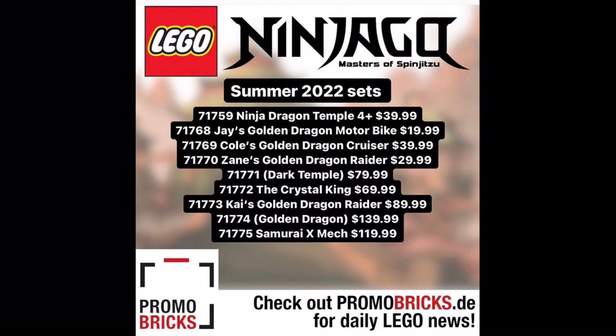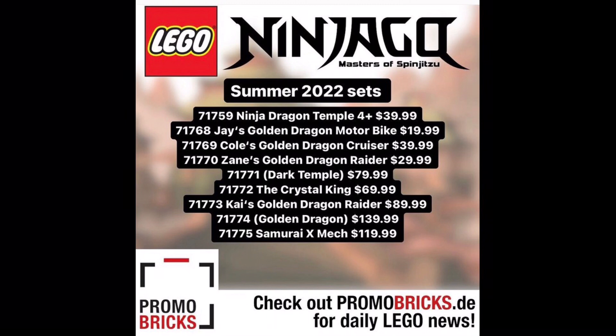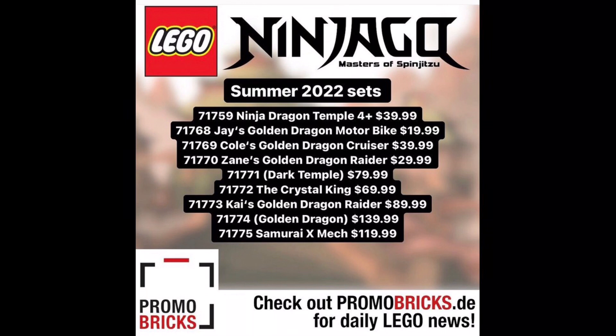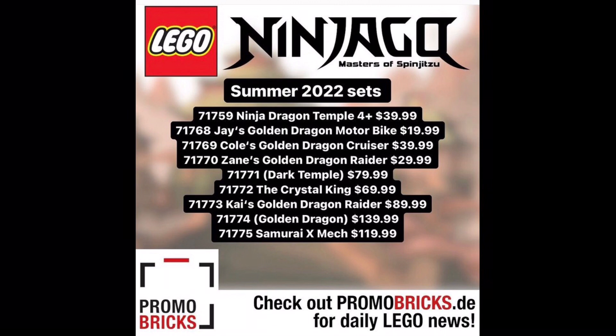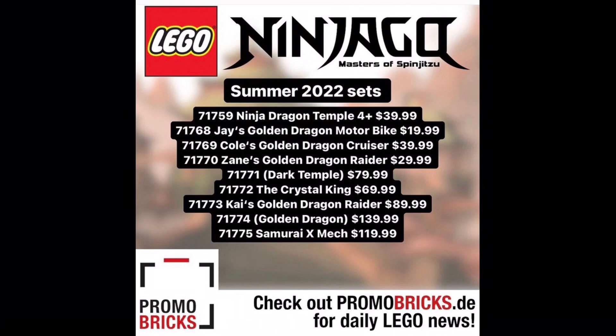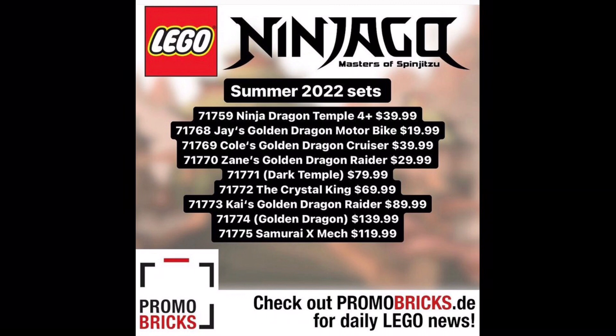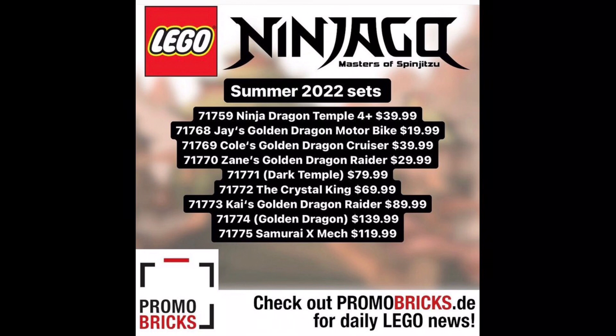Then we get to the main sets: Jay's Golden Dragon Motorbike. You're going to see the words 'Golden Dragon' a lot here. I'm guessing not all of these sets are actually golden dragons, but rather maybe it's just a style or title. This motorbike is probably just a motorbike and not a dragon. Next up is Cole's Golden Dragon Cruiser at $40 — probably some sort of vehicle — and then Zane's Golden Dragon Raider at $30, also probably some sort of vehicle.